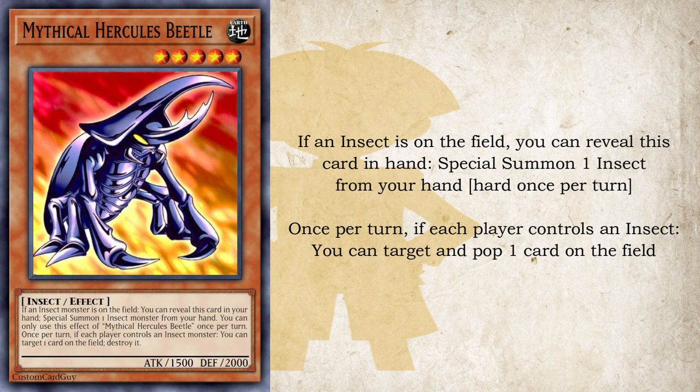Next up is the retrain of the Hercules Beetle, and that is the Mythical Hercules Beetle. If an insect monster is on the field, you can reveal this card in your hand to special summon one insect monster from your hand, but you can only use this effect once per turn. And then, also once per turn, if each player controls an insect monster, you can target one card on the field and destroy it.